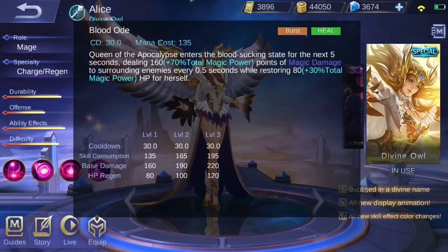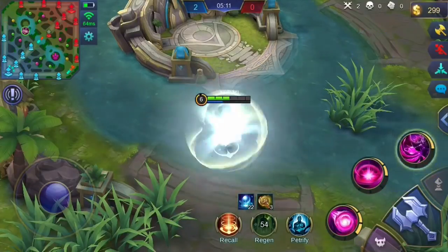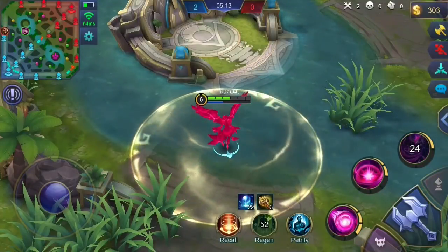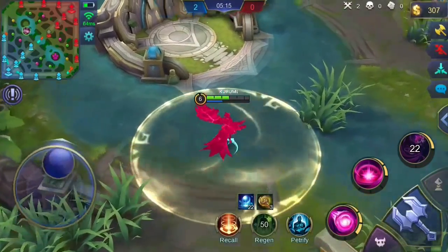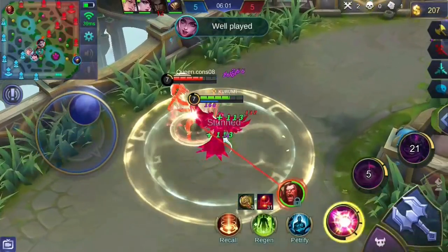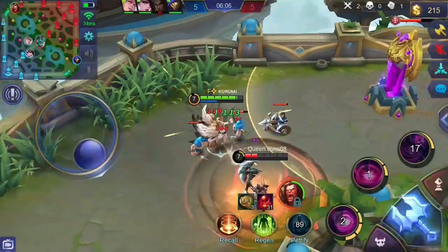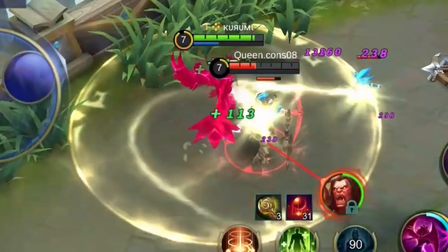Alice's ultimate skill Blood Ode deals area of effect magic damage. Upon using it, Alice will enter a blood sucking state for a few seconds. In this state, Alice will deal damage to surrounding enemies every half second. Not only that, Alice gains a certain amount of HP for every pulse of damage she deals to enemies, and the HP gain depends on Alice's magic damage.